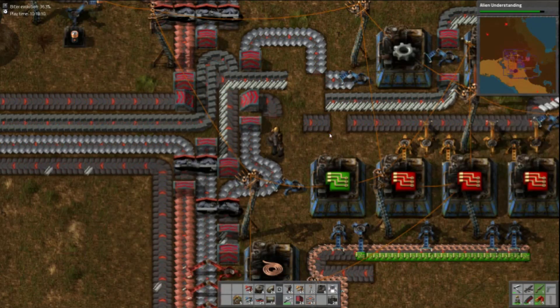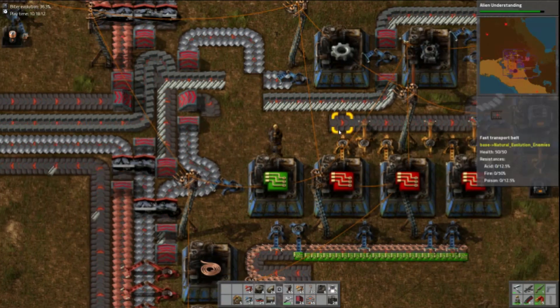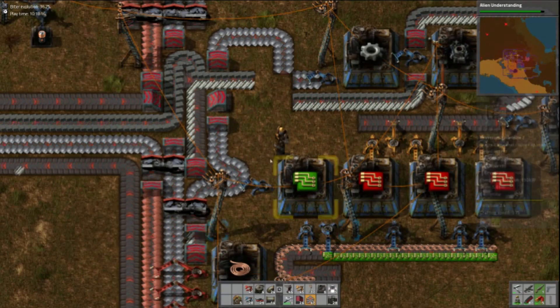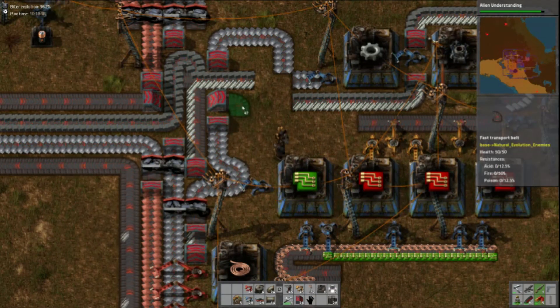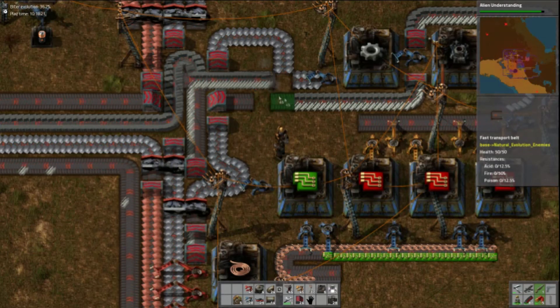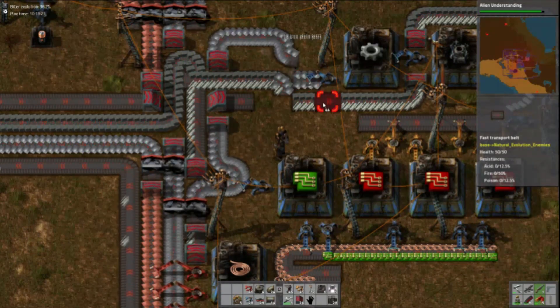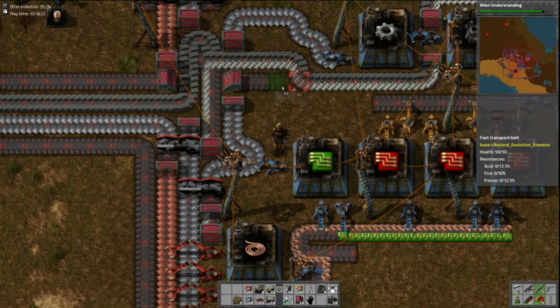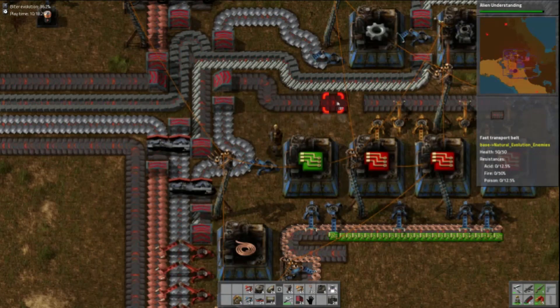I don't need green inserters on there so no point in those. This is the plastic line — I'm not producing enough plastic by a long shot. I didn't mean to mix the lines there — I crossed the streams. Ghostbusters reference.